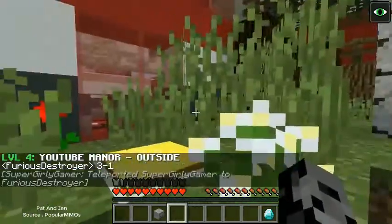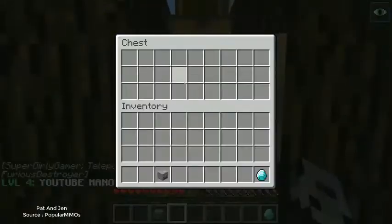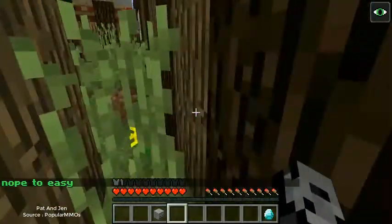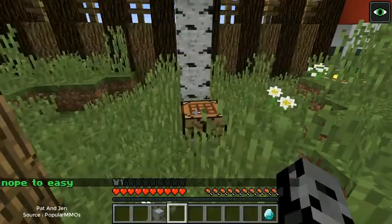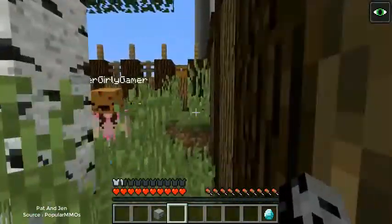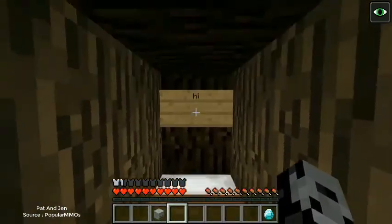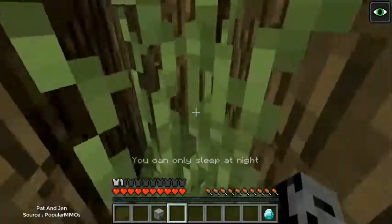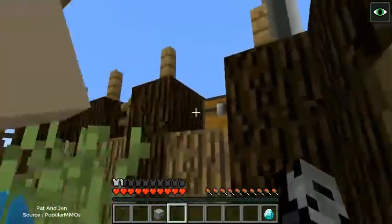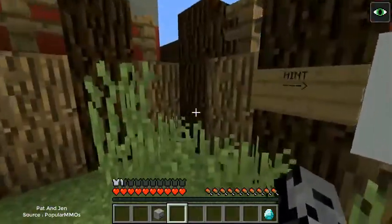Now we're outside the YouTube Manor. Three two one go. I see the chest — there's nothing in it. I saw a button and almost smacked it — good thing I didn't because it was the hit button. I found a button too and it said nope. What if you have to hit that on the screen? There's a little shack in here with a bed. There's a little hole over here. The grass is so tall I can't see anything. I see the chest — it was too easy.